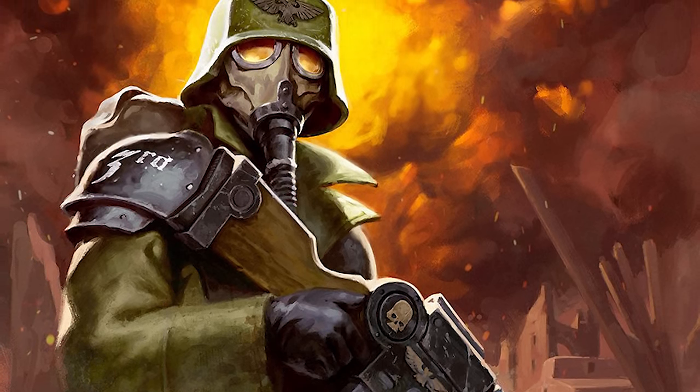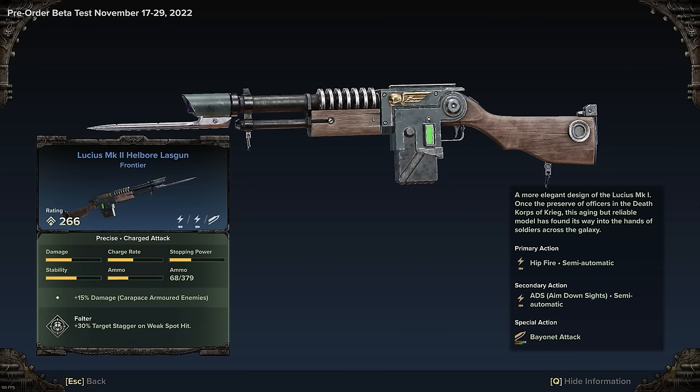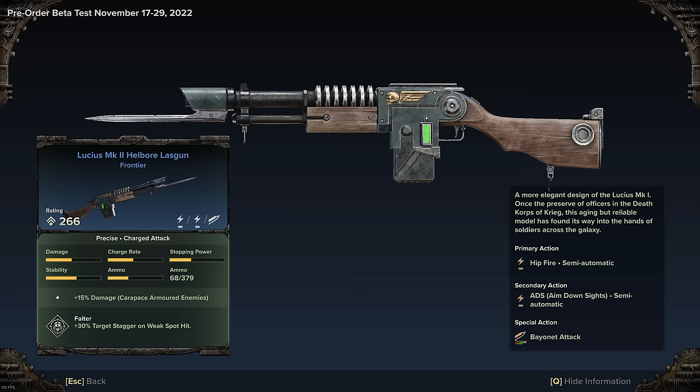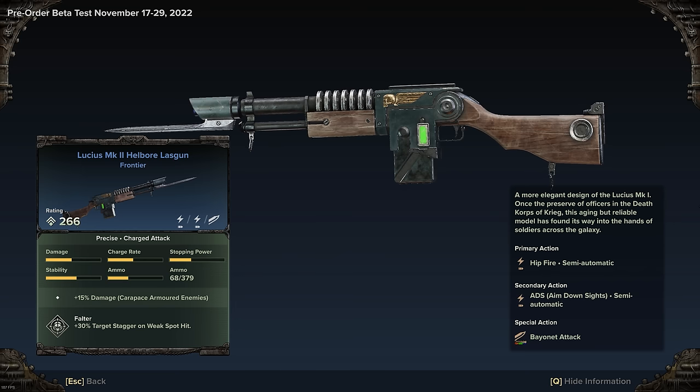In Darktide, this weapon does not overheat, but it does have a slower fire rate than the Cantrell or Actran patterns. It also has a unique overcharge mechanic that winds up for a single devastating shot, at the cost of more ammo.